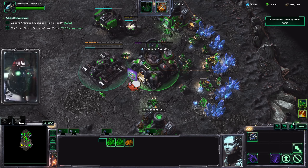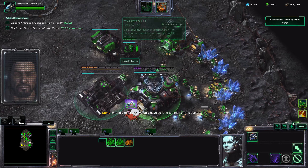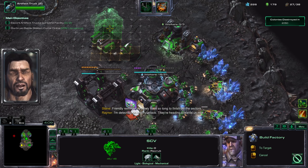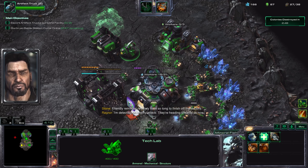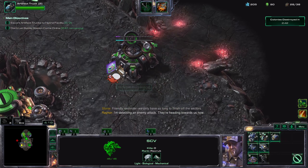Let's see where the enemy is coming from. I'm detecting an enemy attack — it's on the other side. They're heading towards us now. Let's get the firebat upgrade.